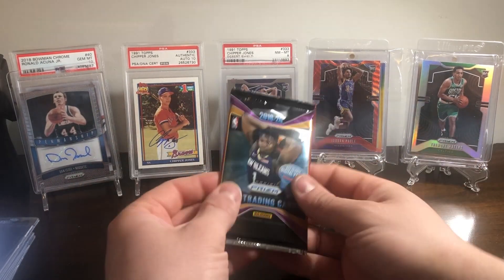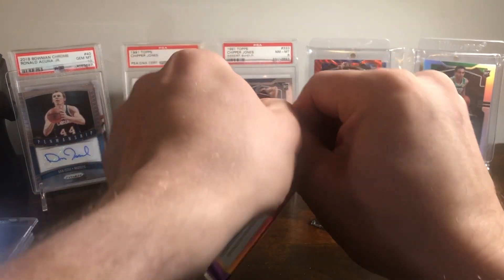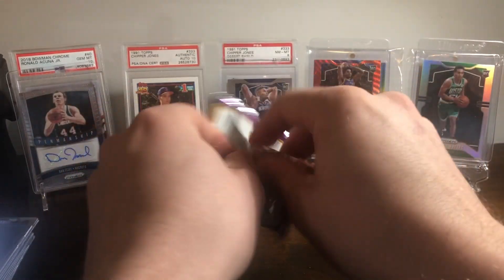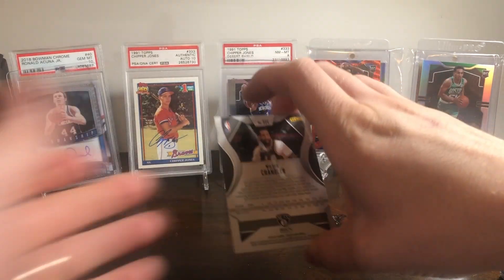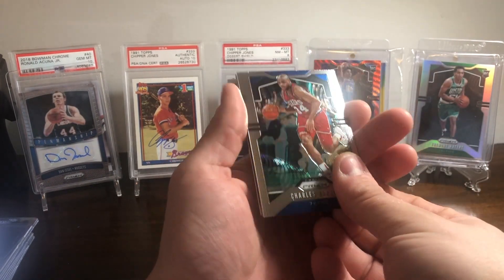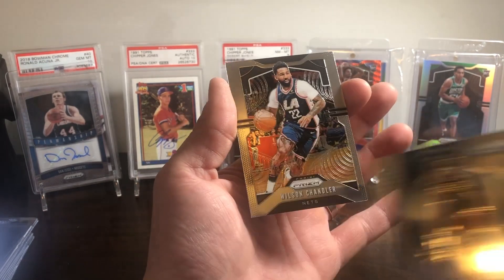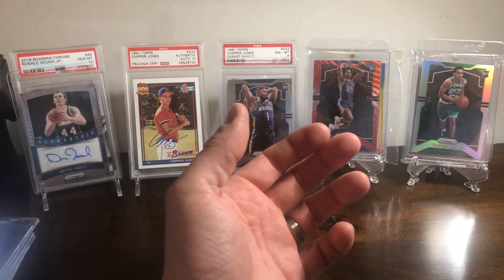Last pack, mojo — here we go. Come on, silver Zion or silver Ja, please. This might be the last pack of Prizm in all the years, so gotta be something decent. Alright, we got Charles Barkley. Norman Powell. And Jackson Hayes Instant Impact. So no last-pack mojo, but still overall a really good box.